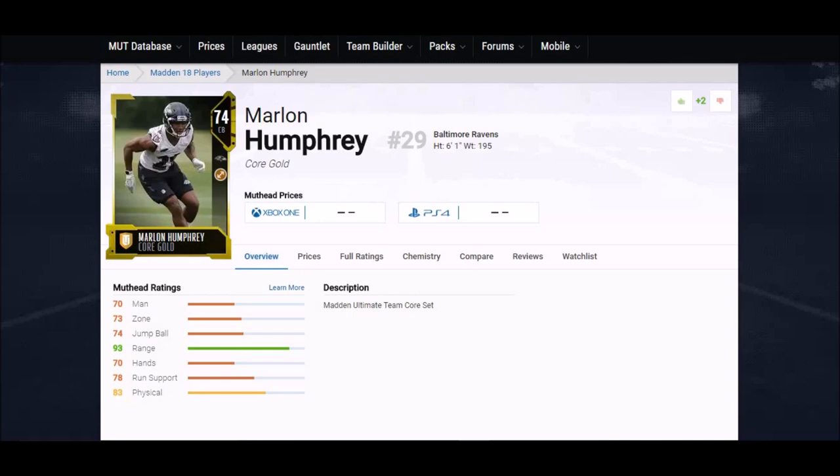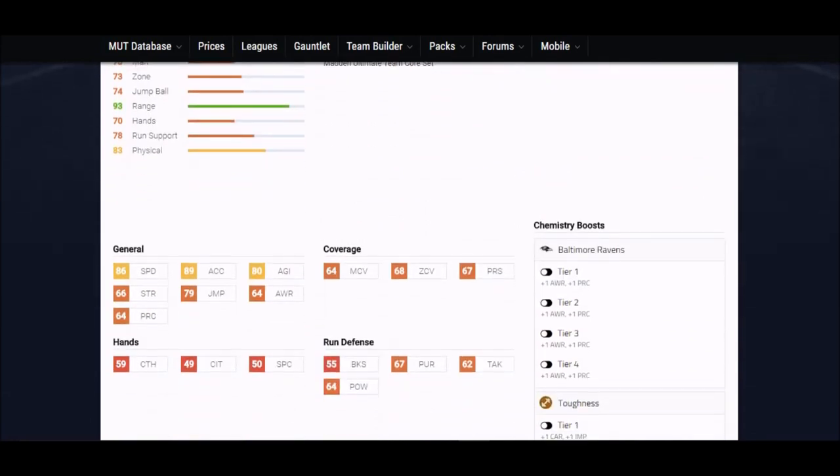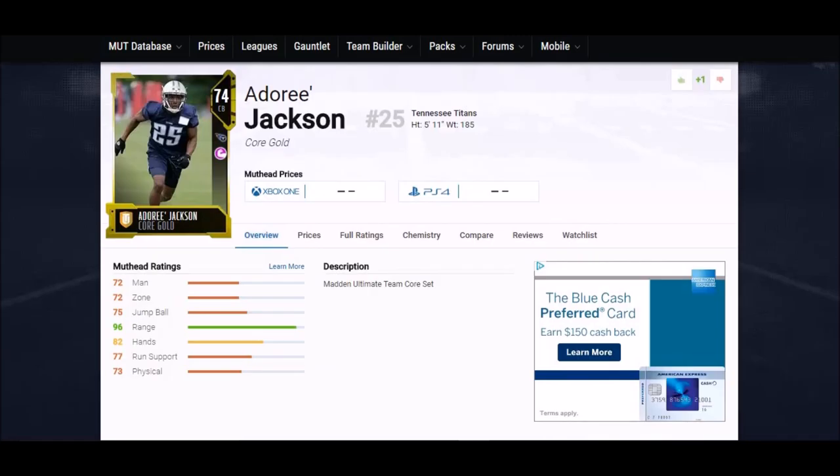Next up is Marlon Humphrey — another rookie. We had a really good draft this last year for corners, a really deep class with some great players. This guy has all the physical attributes: six foot one, 86 speed, 89 acceleration — maxed out for a cornerback. His hands are a little suspect and his coverages are a little down, but that's expected for a gold rookie card. Either way, this guy's physical attributes allow him to play really well in a lot of different schemes.